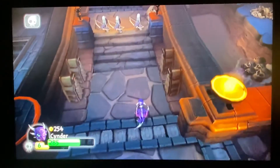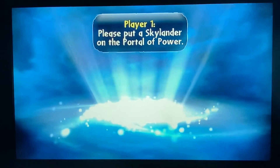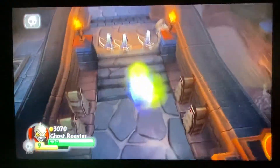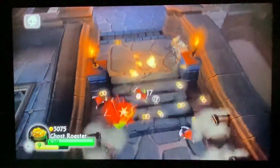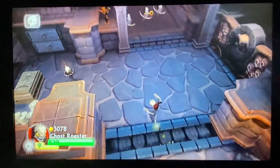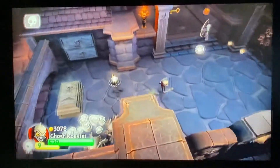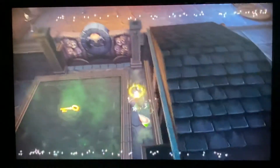Who else to use? Good thing — Cinder. Ghost Roaster! Bow and arrows — got him. Root babies. Got him. One more. Got him. There's the key.